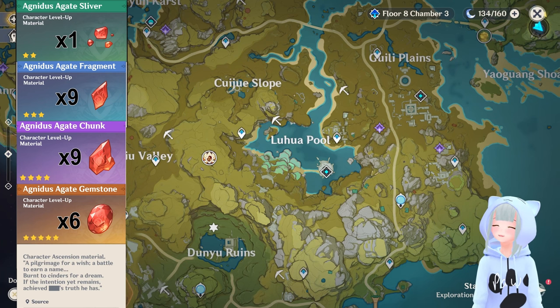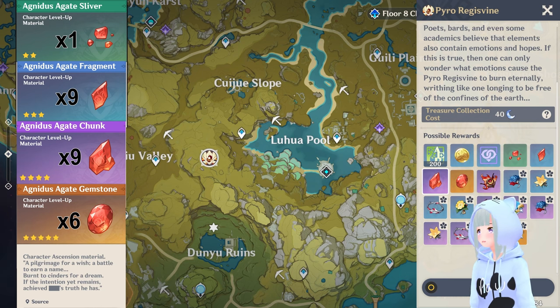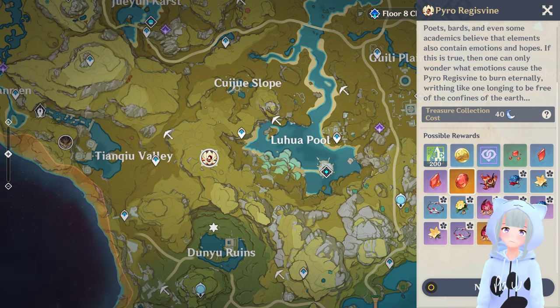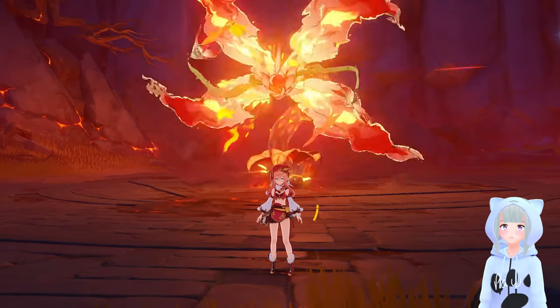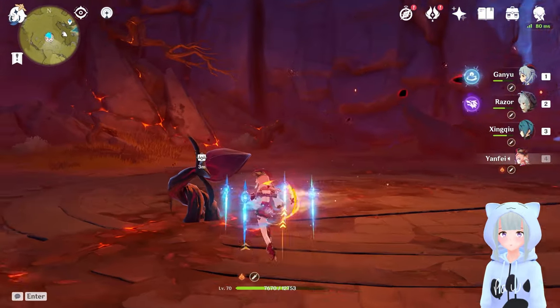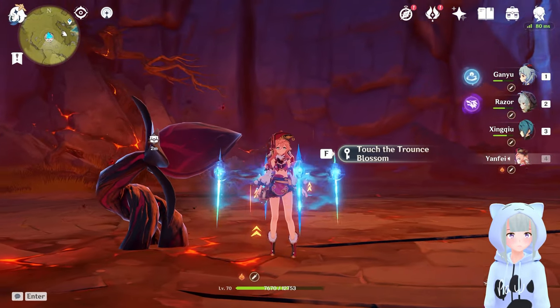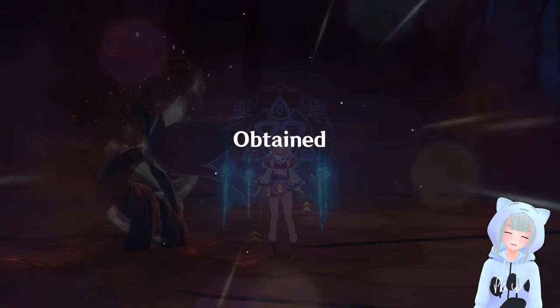Let's start out with the Agnidus Agate. You're going to need one of the slivers, nine fragments as well as chunks, and six of the gemstones. We're going to get those mostly from the Pyro Regisvine boss — just do a little pew pew — and then you'll need 40 resin at the end to open up the Trounce Blossom and get your goodies.